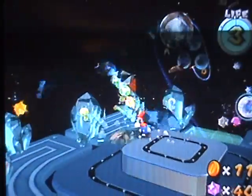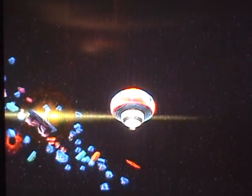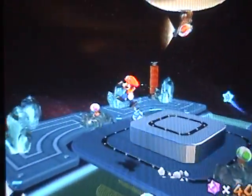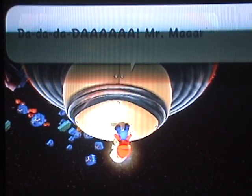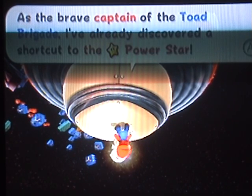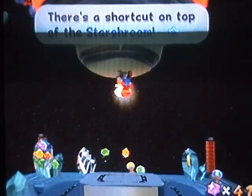These Toads are trapped in crystals. This time I can actually do something about it — save all the Toads. I love the Toads' theme. What's Captain Toad got to say to us? His head is really bouncy. 'Mr. Mario, as the brave captain of the Toad Brigade, I've already discovered a shortcut to the Power Star. Take the sling star at the top of the stars room.'